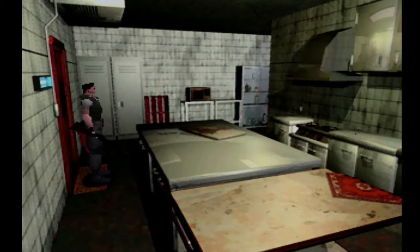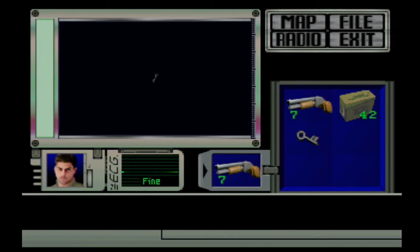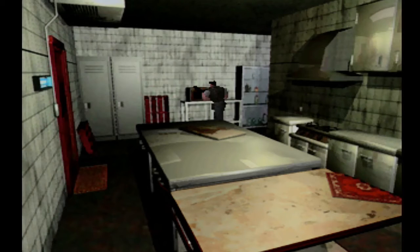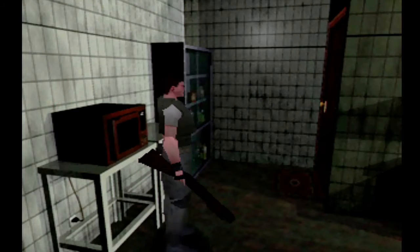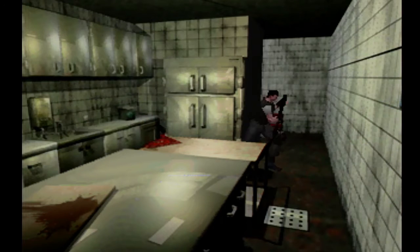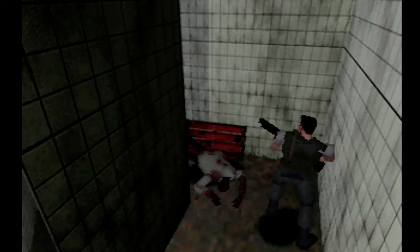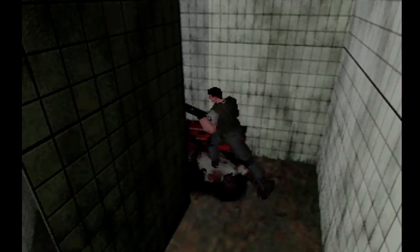That guy might have something on him — I don't think so. Alright, here's the kitchen, and yes that guy is totally alive. What is this — is this something? Oh actually I think I do know, that actually might be useful. I don't need to deal with this guy right now. Oh god, tank controls. Let's just go ahead and kill this guy. I hate that zombies on the floor take more shots than when they're standing up. Oh, he only took two — wow.